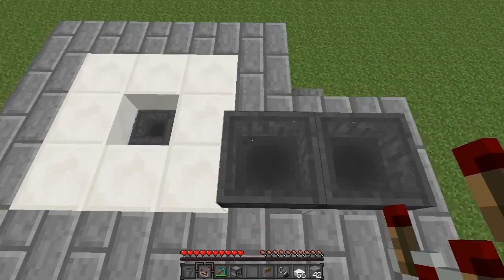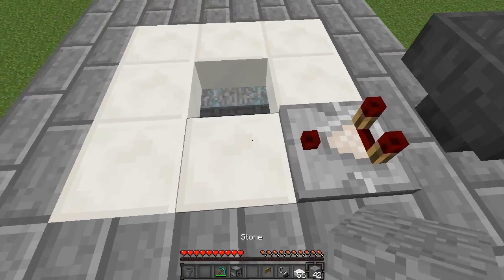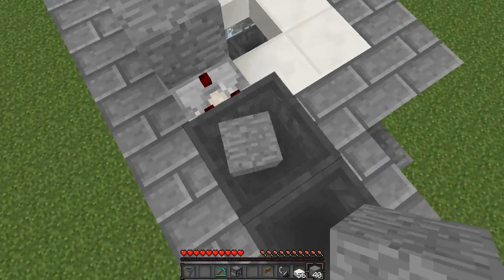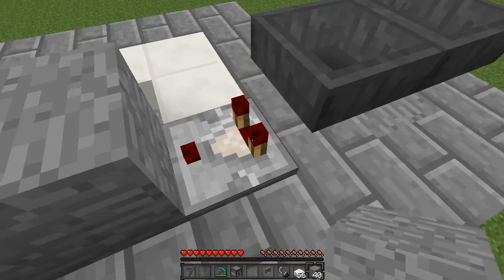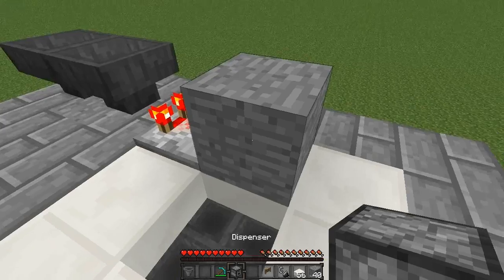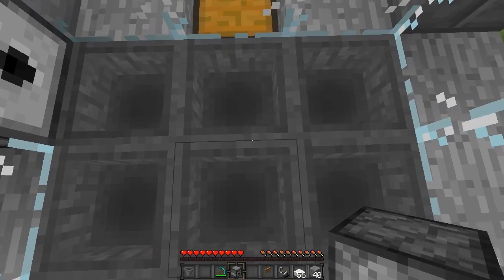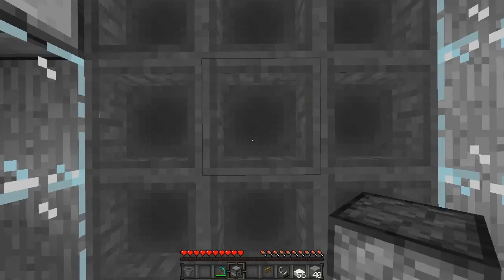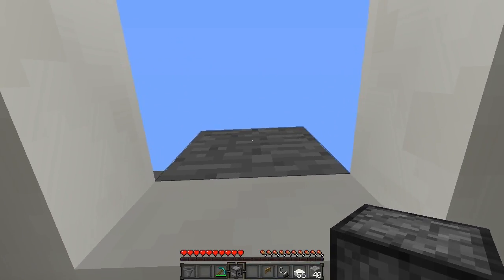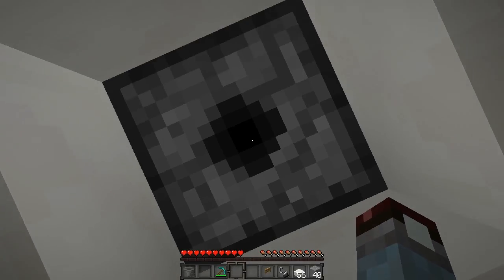Come to this left hopper here and place a comparator facing away next to it. Place a block in front of the comparator. When we put in our item, you'll see that the comparator is flashing on and off with power. We're going to have our dispenser next to this block here, so go inside the hole, face upwards, and place the dispenser facing down on this block here.